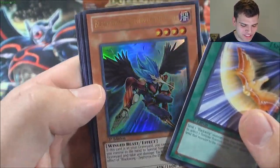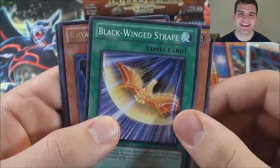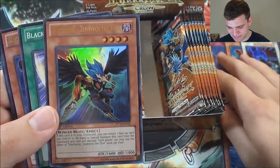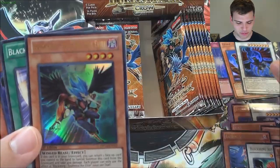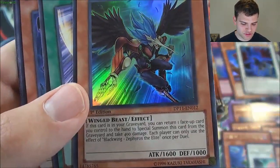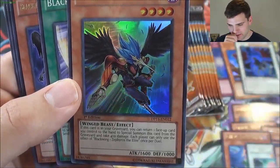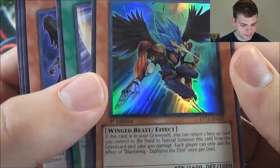Oh baby! Another ultra rare — Blackwing Zephyros the Elite! Wow, epic! You're not always guaranteed to pull two ultra rares out of these boxes, so that's pretty awesome that I got Zephyros and Jetstream the Blue Sky.